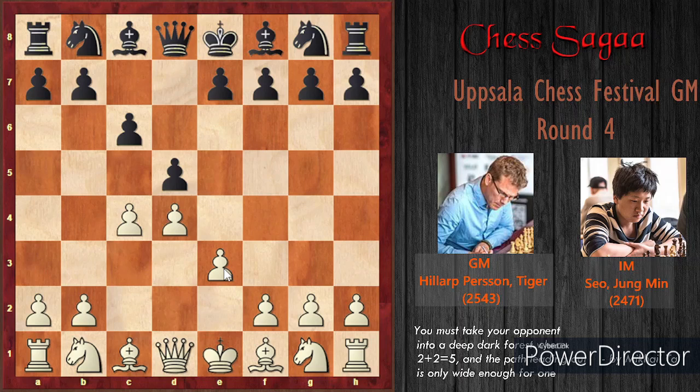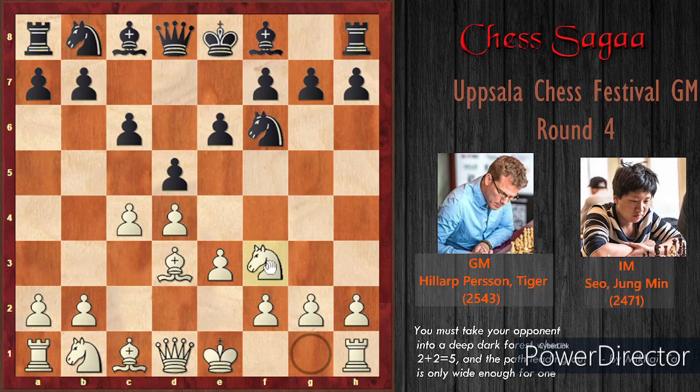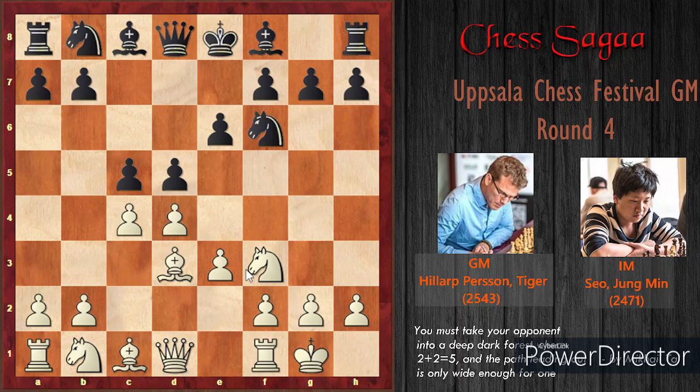Black played knight f6, white played bishop to d3, then e6, knight f3, c5, and white continued with simply castling. Hillarp doesn't care about what happens in the center — he only concentrates on developing pieces and getting the king to safety. Black continued with c takes d4, e takes d4, d takes c4, and bishop to c4 was played.